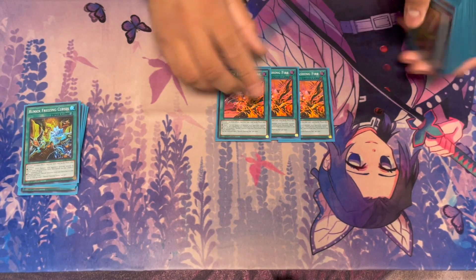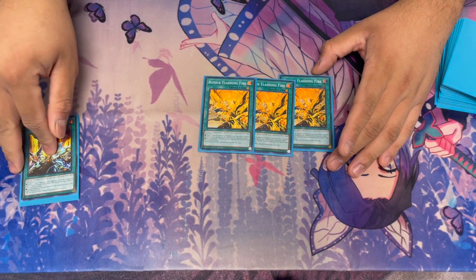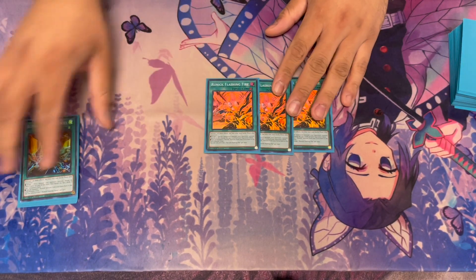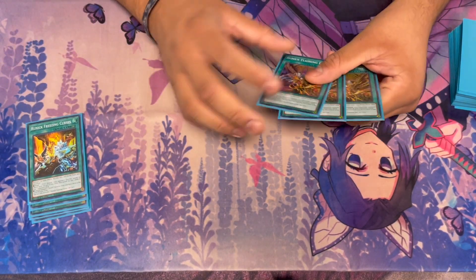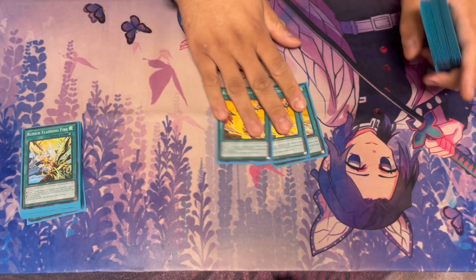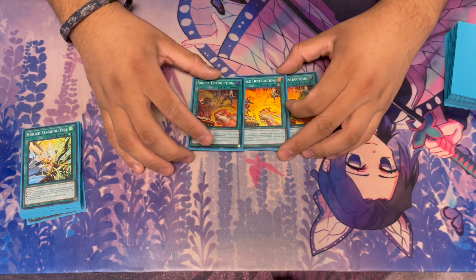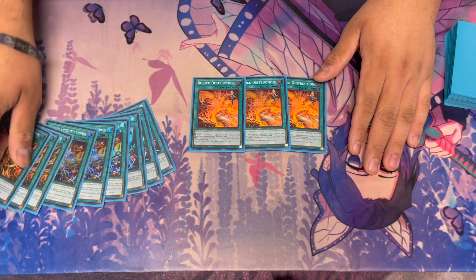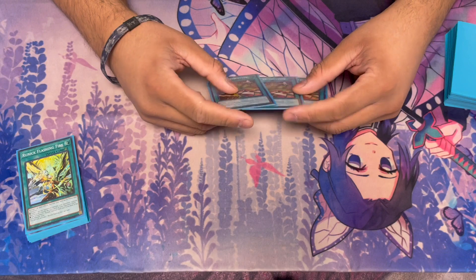Then we are on three Flashing Fire, which targets a special summoned monster that your opponent controls and destroys it. And then I believe you banish two from this one — Freezing Curses is three. They all do the same thing on the secondary effect: special summon one from the extra deck. Again, just trying to slow the game down. And three copies of Destruction to destroy a Spell or Trap on the field and banish the top four of your opponent's deck.